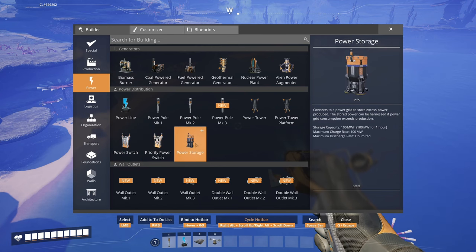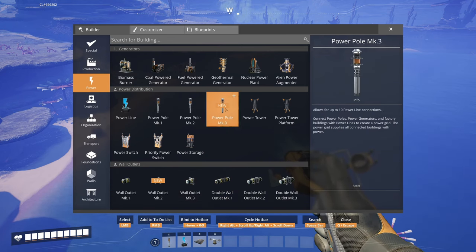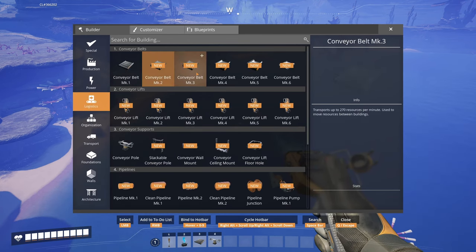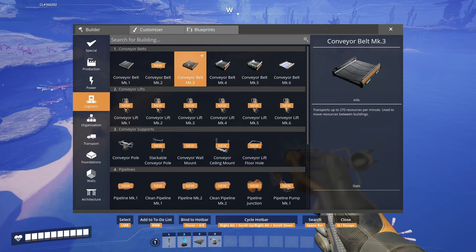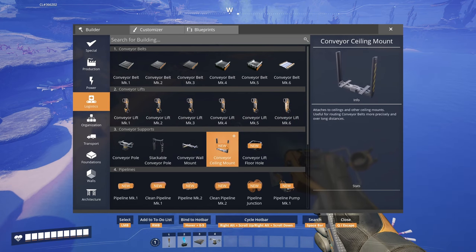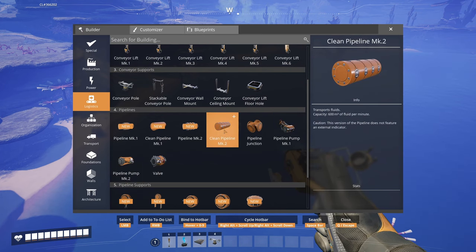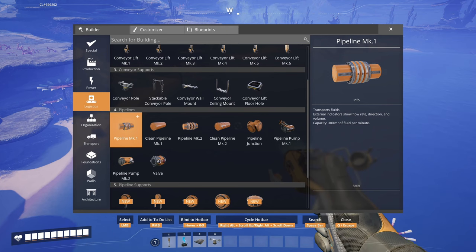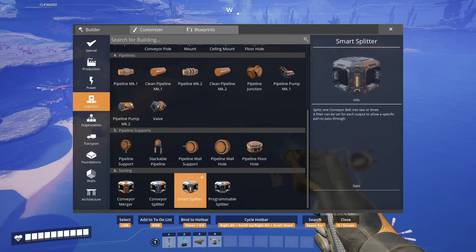Everything is unlocked. Oh, what the hell is this — it functions like a power pole? That's cool, no more of these ugly things — Power Pole MK3. We also have MK6 belts at 1200 resources a minute. We have conveyor lifts MK6, pipeline pumps — we'll use the MK2 because we're building vertical with 36 coal generators. All the piping, splitters, and mergers are there too.